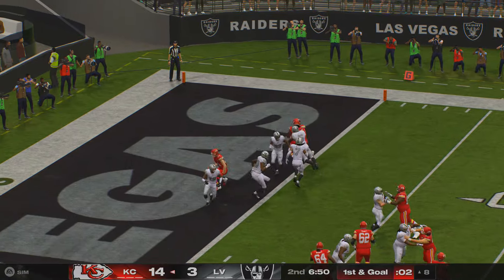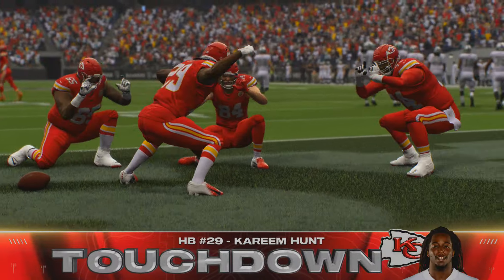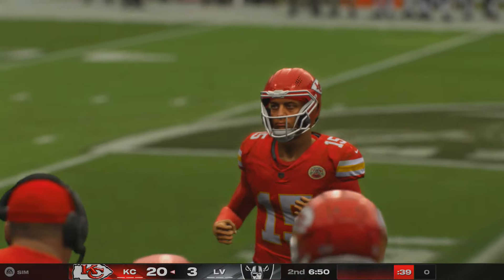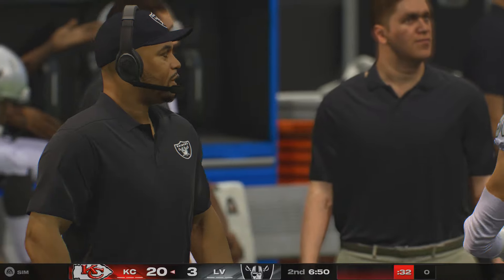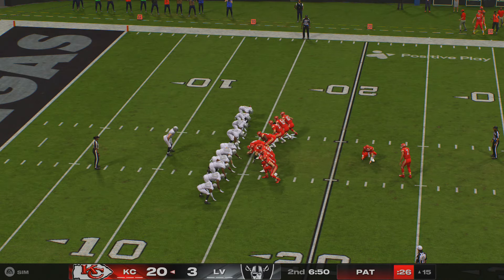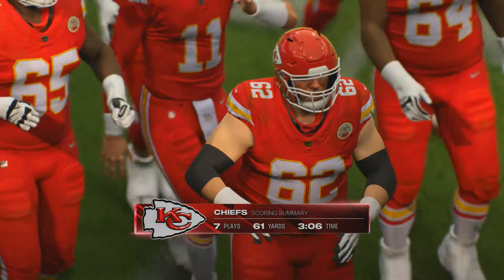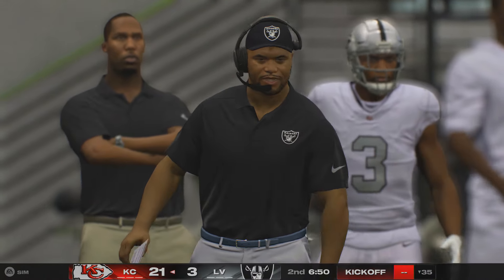On first down, they'll run with Hunt, and he takes this into the end zone for a Chiefs touchdown! Kareem Hunt with his second touchdown here in the first half. Three drives, three touchdowns — an absolute total team effort. Extra point by Butker is on target, and the lead is up to 18. That winds up a seven-play drive, and Kareem Hunt the one to finish it off with a touchdown run.